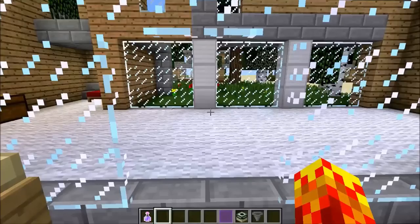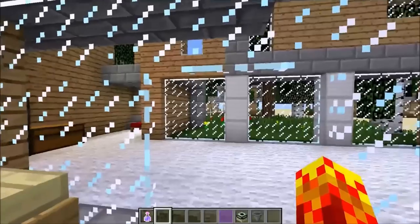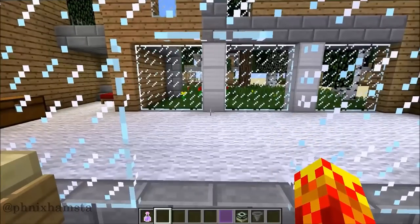Hey guys, it's Phoenix. Today I have something really awesome to show you. This is the undo function in vanilla Minecraft — you can call it the Command Z or Control Z function. This is really cool because you can actually implement this into your survival world and prevent any potential griefing opportunities that might arise.